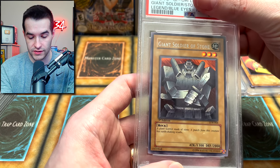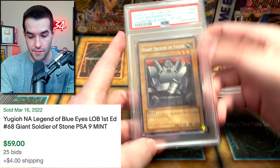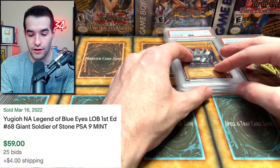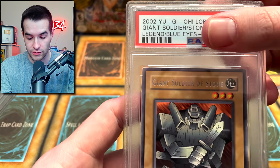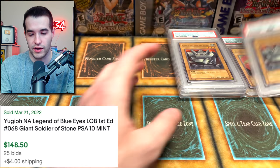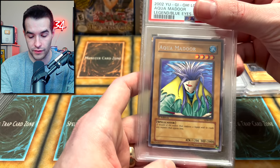Giant Soldier of Stone — very iconic from the anime. Let's see what we can get. Mint 9. This is not a good start. All these are packed fresh and very nice, so I only sent the ones I thought could get a 10. We have on the Giant Soldier — Gem Mint! So we're 2 out of 5. We've got an Aquamdor — looks like we are on the LOB rare train right now. Mint 9.